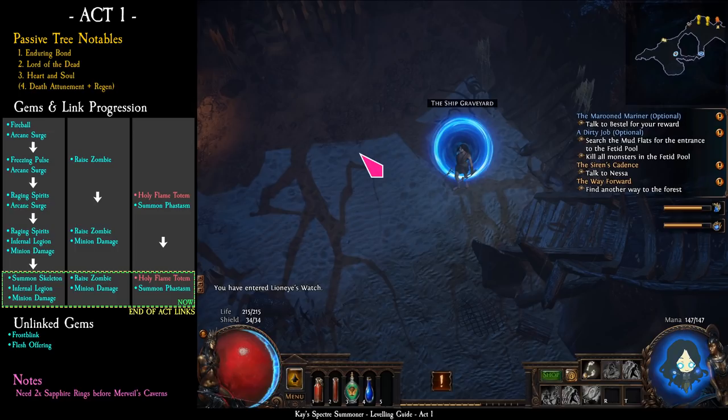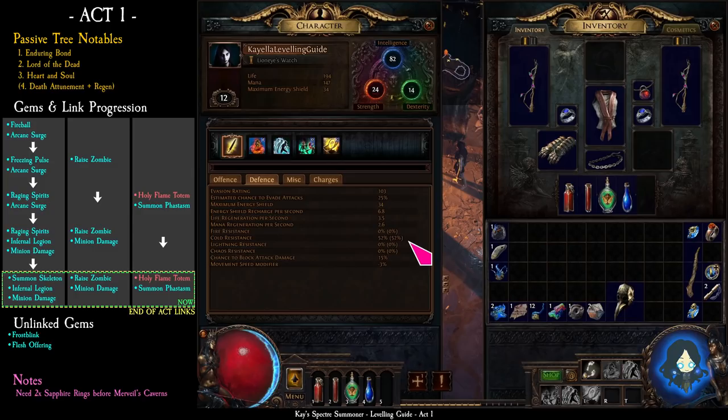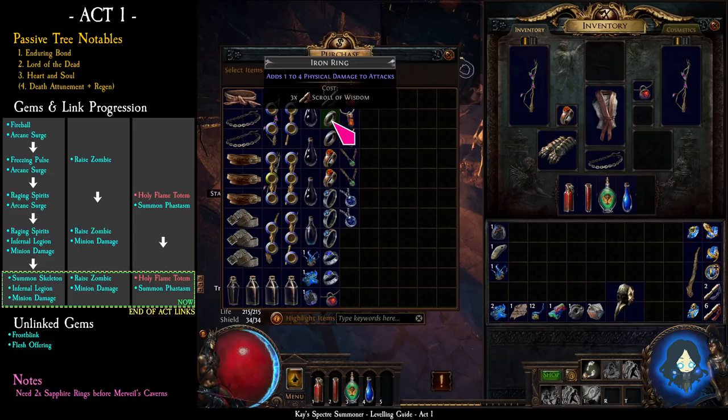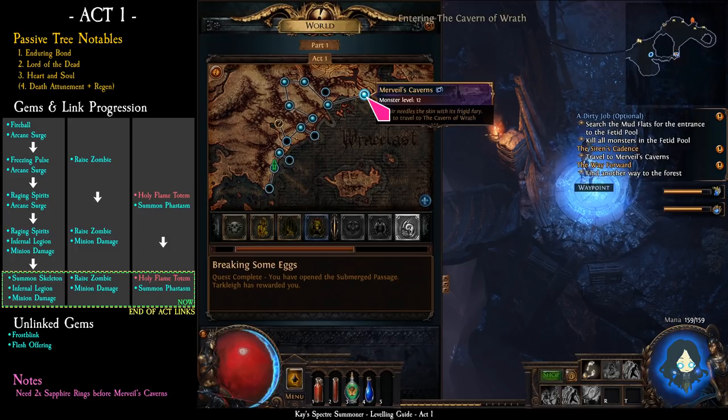Talk to Nessa and take flesh offering, then talk to Bessu and take the skill book. The final boss has a lot of life and hits very hard with cold damage, so we need to increase our cold resistance. The easiest way is to sell 2 iron rings and 2 blue gems to the NPC — they will give you 2 sapphire rings in return. You can also buy iron rings from Nessa if you don't already have any. With 52% cold resistance, you will only take half the damage from the boss. Take the waypoint back to Merveil's Caverns.